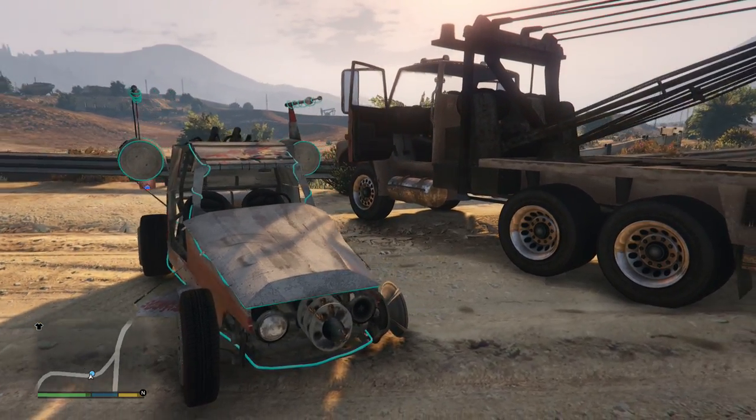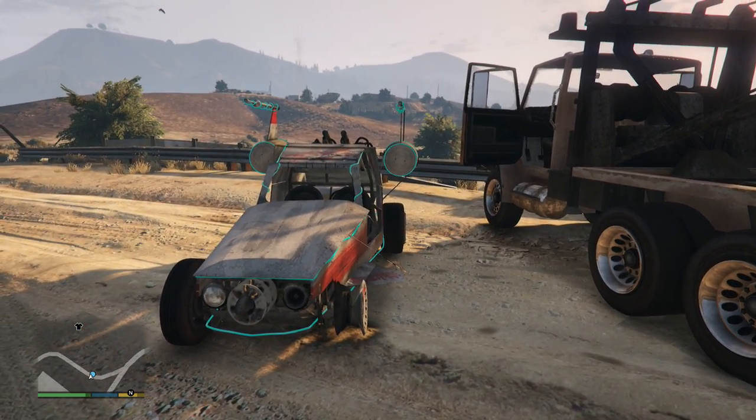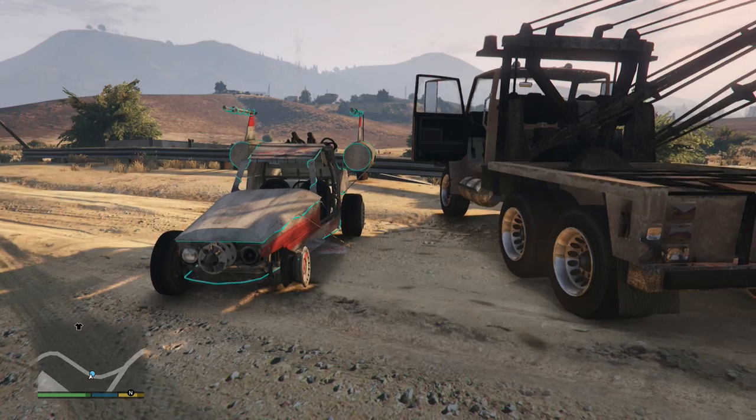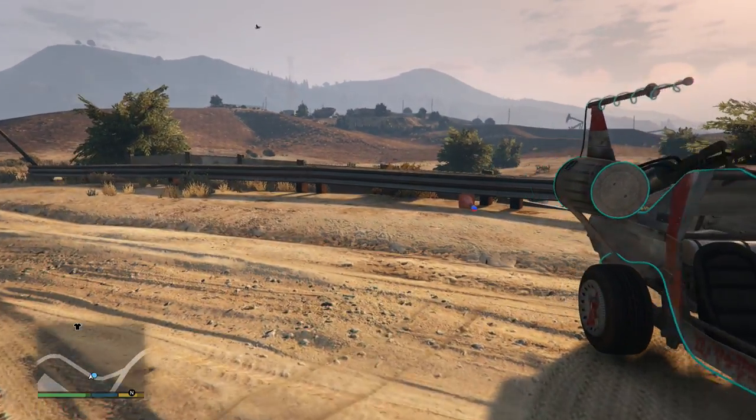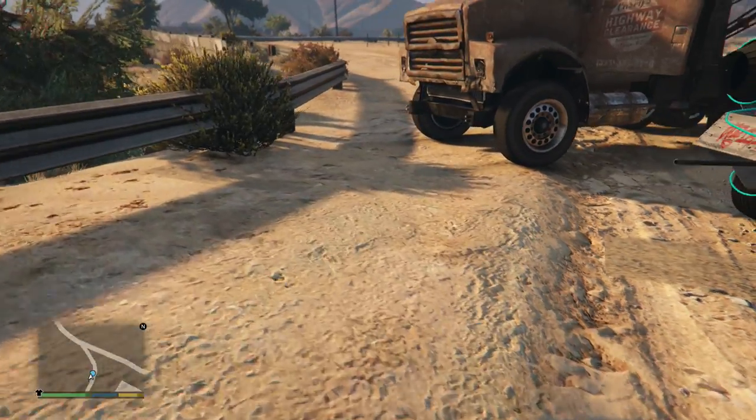It was definitely official — we made it to 88 miles per hour, but nothing happened. The Space Docker got a little banged up, but that's okay. Let's go ahead and try it with the thundery cheat active. Maybe we will get struck by lightning. Yeah, that's a good idea, let's try it out!